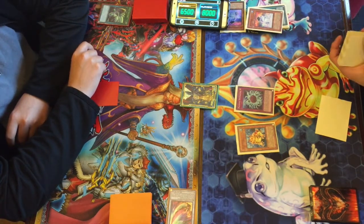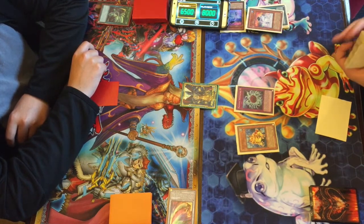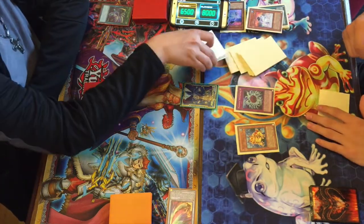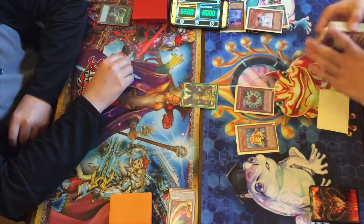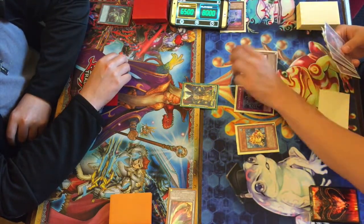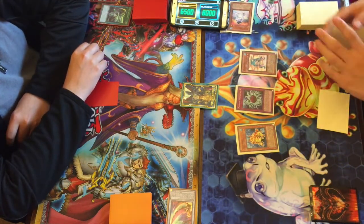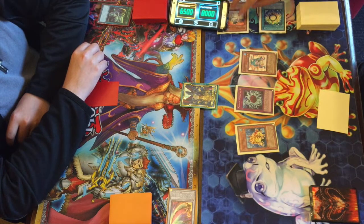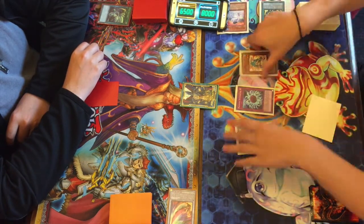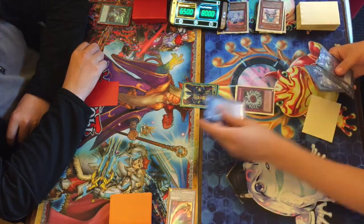Larson looks like he's going to be in full control now. Brandon has no hand, so he's going to be in topdeck mode — not the greatest position. Another Ronintoadin comes down by banishing a second Dupe Frog. Larson could go a variety of ways — into a Mistar Boy or play it safe with another Toad — and he does go into Mistar Boy.